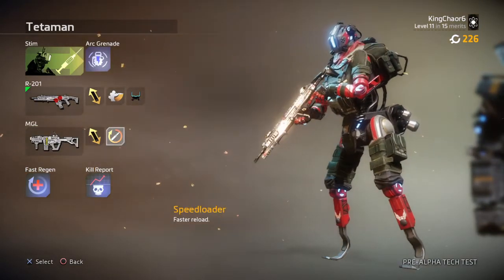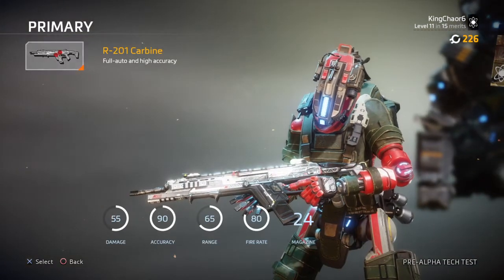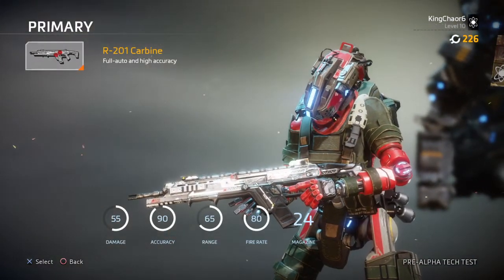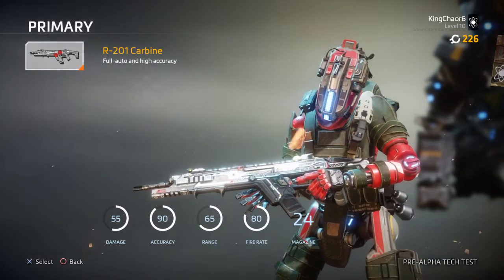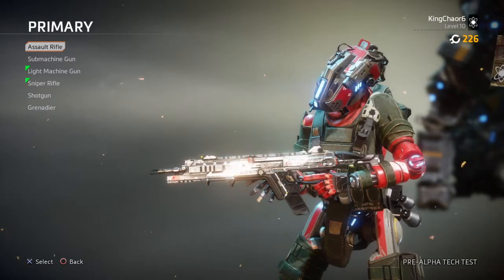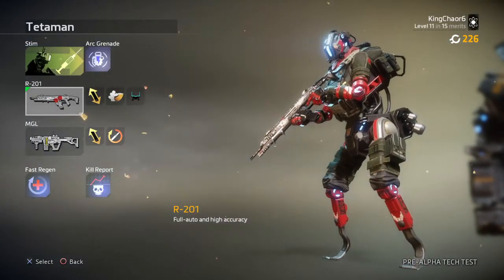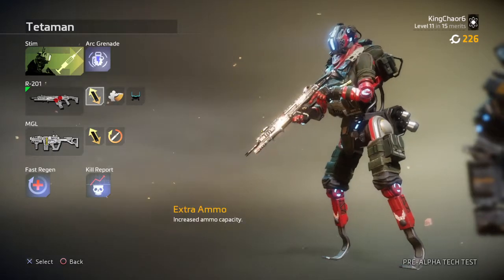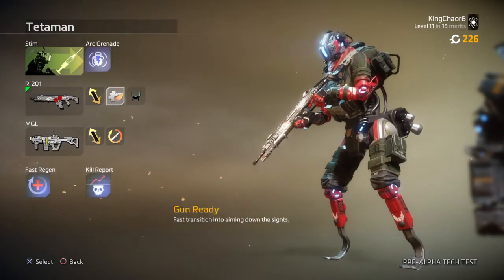You guys want extra ammo for the Magnetic Grenade Launcher, as well as Speed Reelers so you can get that fast reload. The R201 is pretty much the best weapon in the tech test right now, and it'll probably be one of the best weapons in the final Titanfall 2 game. It's very good at all ranges, very good from the hip. You guys want extra ammo, Gun Ready, and the HCOG sight.